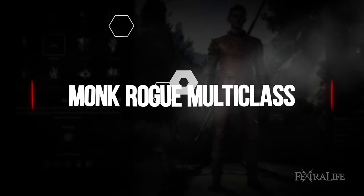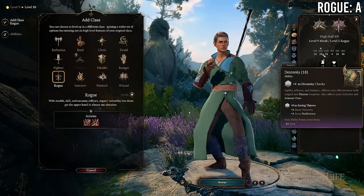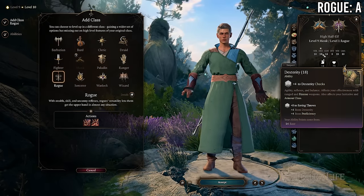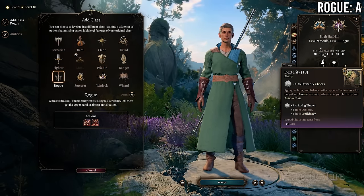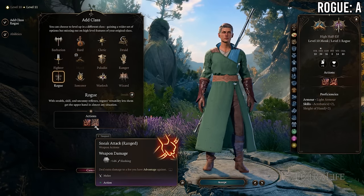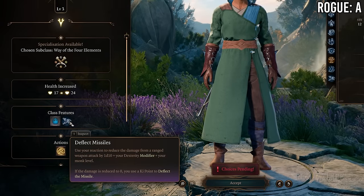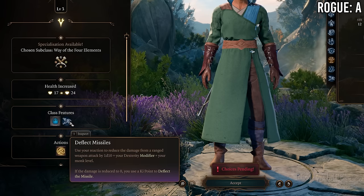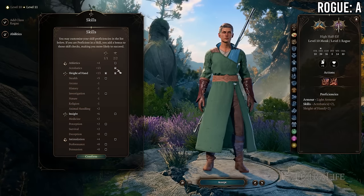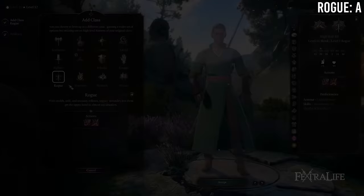Rogue/Monk multi-classing is actually a pretty good multi-class. There's a big focus on Dexterity for both classes — rogues need finesse weapons for Sneak Attack, monks use Dexterity for their armor class and Deflect Missiles. Both classes typically handle lockpicking and trap disarming under Dexterity. There's particular synergy if playing Way of Shadow Monk, which tends toward stealth anyway.